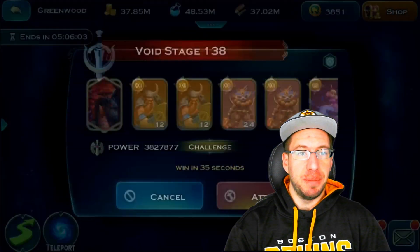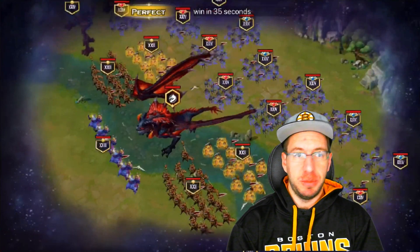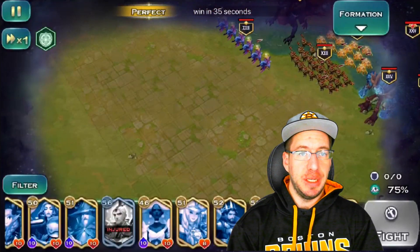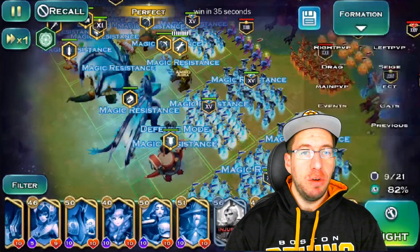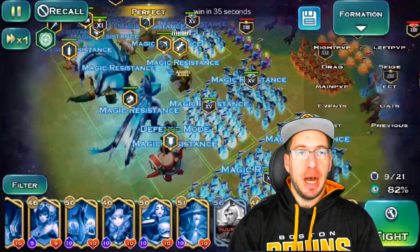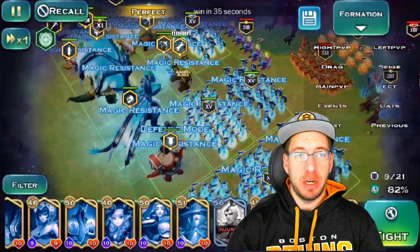So, we'll jump in. We are going up against 138. I just want to get it so that we see the formation. Alright, so right here on the bottom side, I have two packs of swords. Behind them, three packs of archers, a dragon, and Tork.